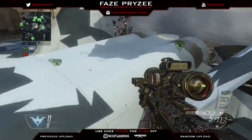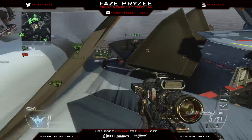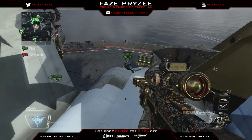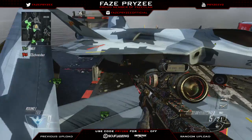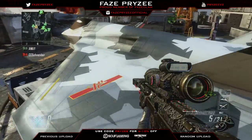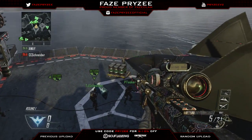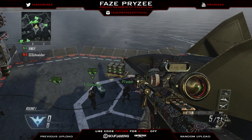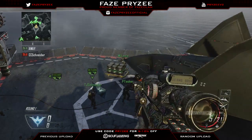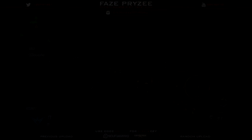All my links are in the description — use code Prizzy for discounts on your ControlFreeks and Scuf products. My FaZe jersey shirt recently came out, like one of those NBA shirts with your number and name on the back. If you guys really want one, I think they look sick and I'm probably gonna wear mine to school. Hope you guys enjoyed this episode — I love you all, peace out.